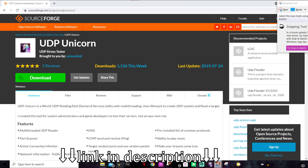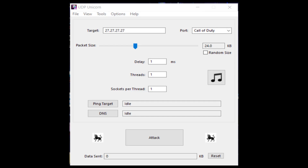I'll put the link in the description to the lag switch website. You're going to click the green download button, it'll download a bunch of files, and you open that file. This opens the settings page. You're going to put 27.27.27.27 as the target delay threshold, sockets per thread all ones, idle idle, and the port set to Call of Duty. Packet size doesn't matter much — I set mine to 24, which is average for good Wi-Fi.